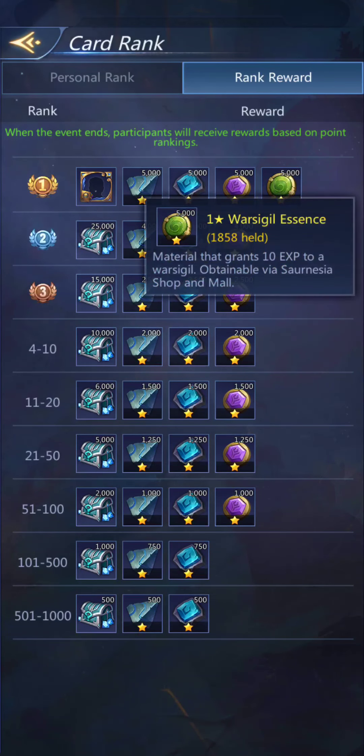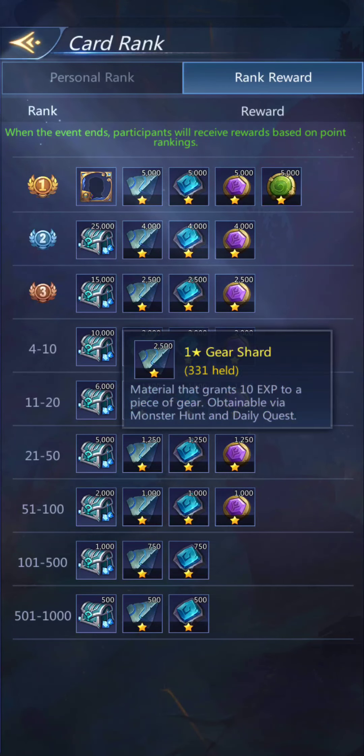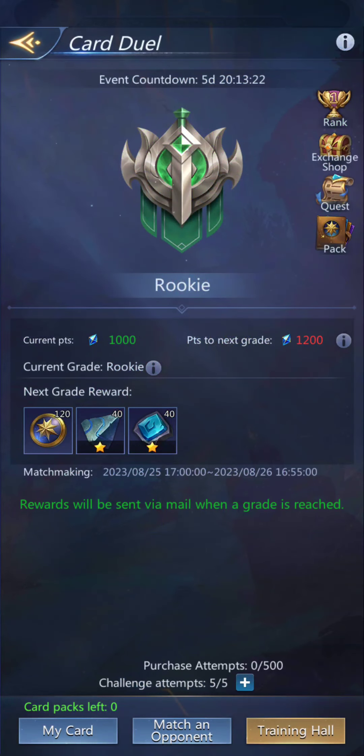So it looks like the rewards are war sigils, sour gems, essence gems, essence gear shards, and diamonds. The top 1000 get points — that's nice — maybe depending on how many people are in the division.